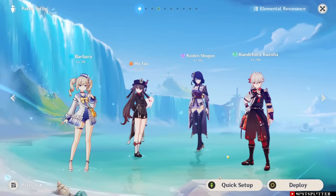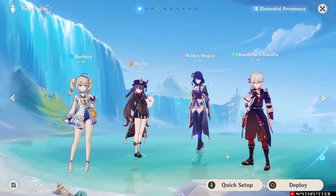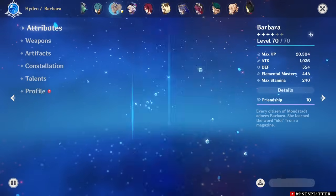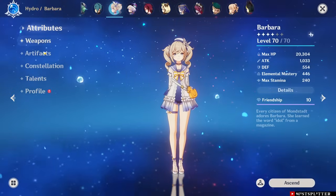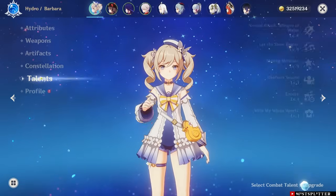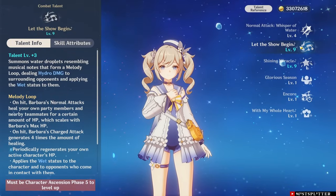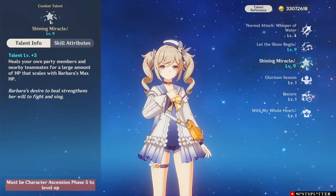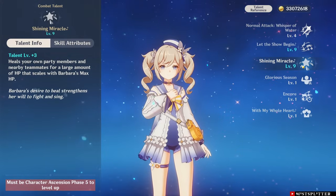Let's start with our Hydro healers — Barbara and Kokomi. Being Hydro, both units bring added benefits to Furina: Hydro Resonance and extra energy generation. With both units also being Catalyst users, they can use Prototype Amber, which heals the entire party upon casting your burst. Barbara is equipped with Prototype Amber and a full Ocean-Hued Clam Set, with both Elemental Skill and Elemental Burst talents at level 9. Her Elemental Skill heals your active character, and when Barbara is normal attacking under the skill duration she heals the whole party. Her Elemental Burst provides an instant heal to all party members.